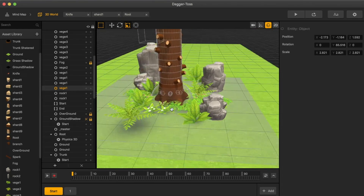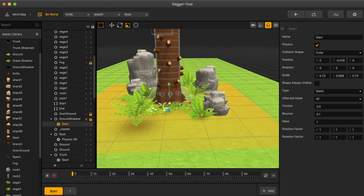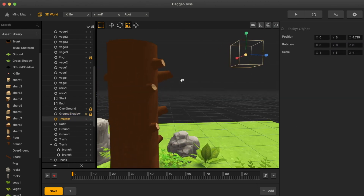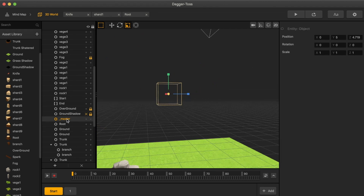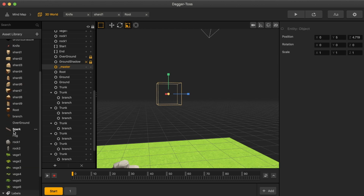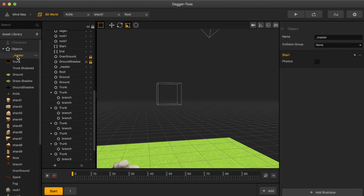It looks like these plants and rocks are mainly for aesthetic, which is always cool. I do find it difficult to find cool aesthetic items. They don't look like they have any kind of 3D object space, so not necessarily collidable. This looks like to be where the character comes from. Let's see if we can go into this. This is called Master. Let's look to the side to see where we can find Master, and it's right here.